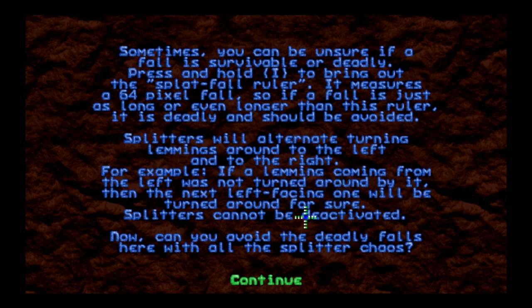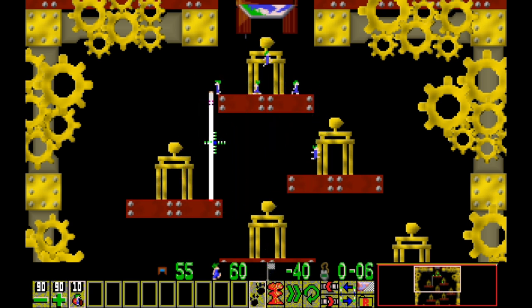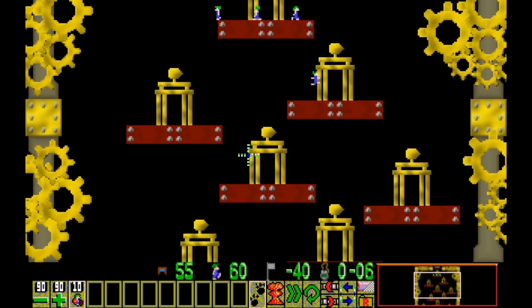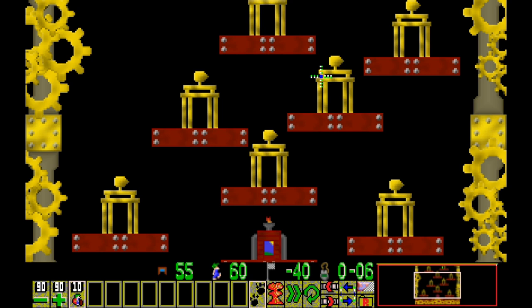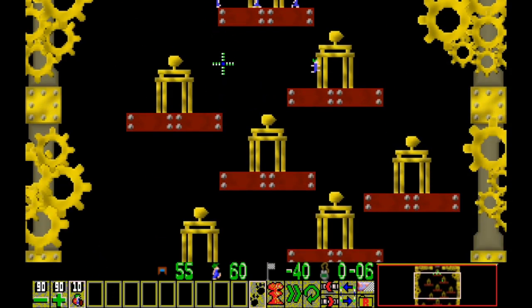Splitters cannot be deactivated. Now, can you avoid the deadly falls here with all the splitter chaos? Let's see what happens. We only have — oops, I pushed the wrong thing. This is a safe fall right here, that's fine. But this is not going to be a safe fall. We have stackers — okay, this is actually a safe fall, so we're good here. We need to build stacks in the places where... I think I've got a pretty okay handle on it.